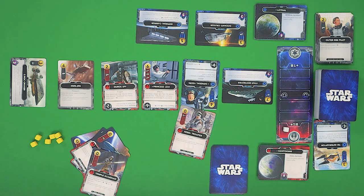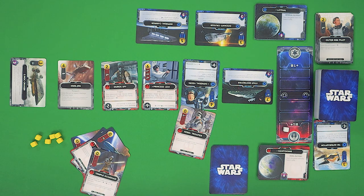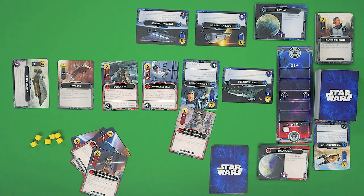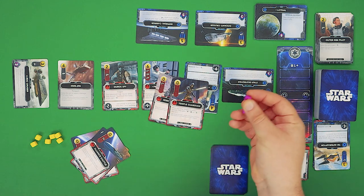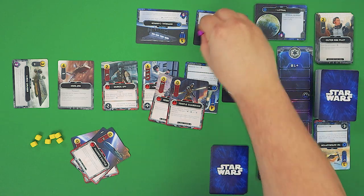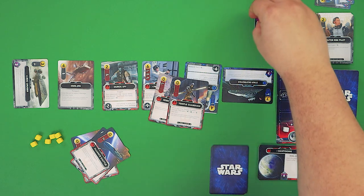The other place you can send your damage — and probably where you're going to want to send it — is towards your opponent. That is how you win the game, after all. Now, you can't just straight up attack the planet. This is where capital ships, these horizontal ships, come in. If they have any of these ships out, any damage you deal has to go through them first before hitting the planet. So, let's say we had a simple 3 damage — we could only send that 3 to this cruiser, taking it out. If there were no other capital ships in play, any damage would be sent to the planet.